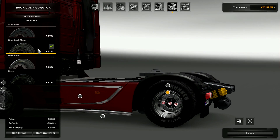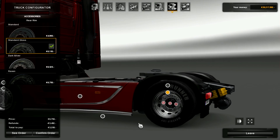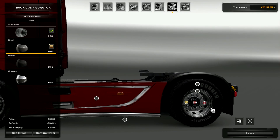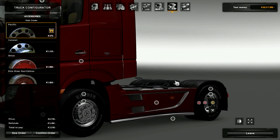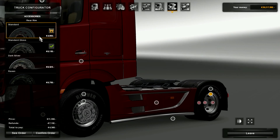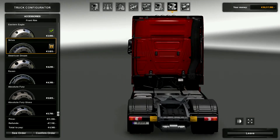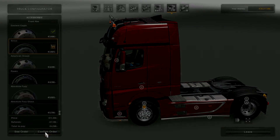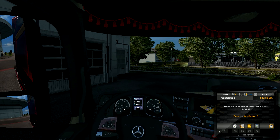Let me check - standard, standard gloss, dark silver. Okay, so they changed this and I really like it. I think this is one of the best options for the Mercedes wheels - you can argue about it because many people argue about wheel choices, but that's the one thing. Now let's keep on going.